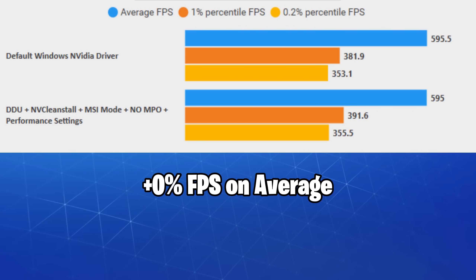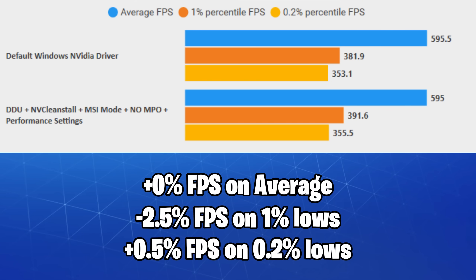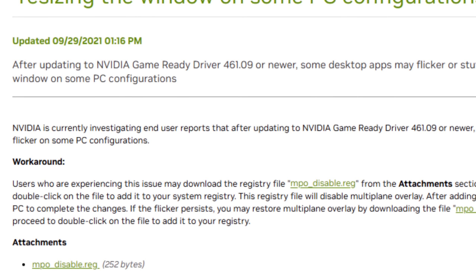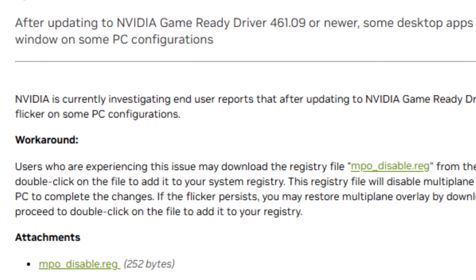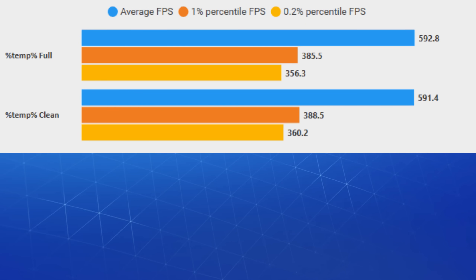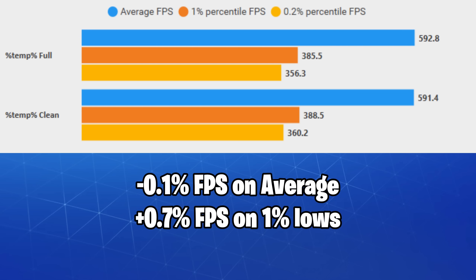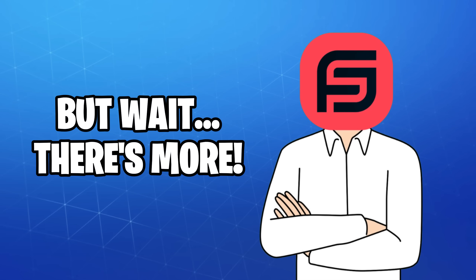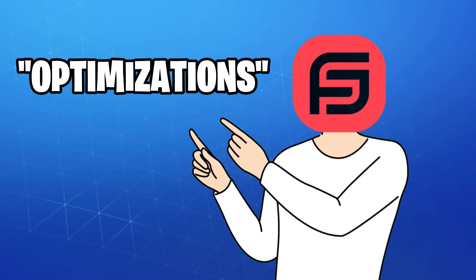Using NvyClean install seems to reduce our 1% lows by 2.5%; however, don't be fooled by the numbers, as disabling MPO can fix black screens and stuttering in some games — the 2.5% FPS loss is a price I'm personally willing to pay. The internet gurus say that cleaning your temp folder will do something — well, it doesn't do much, but it's worth a try.